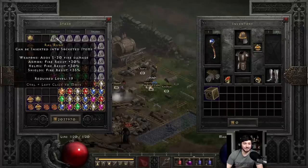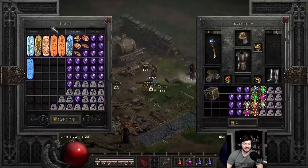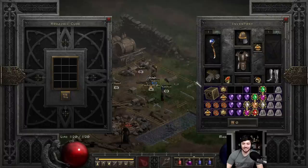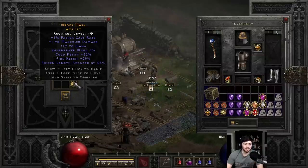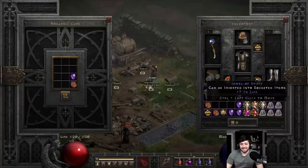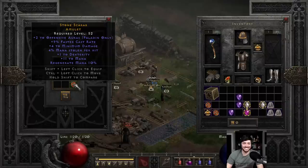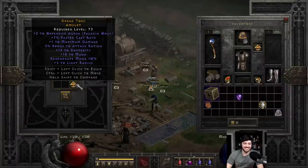Unfortunately they're not anything, but that's just how it usually goes with crafting these. 1 druid 8 FCR, not quite. 10 FCR with nothing else. 2 to traps, 10 FCR — nothing else really there. 2 to summoning skills, 10 FCR — nothing else really there. 2 to offensive auras, 9 FCR.